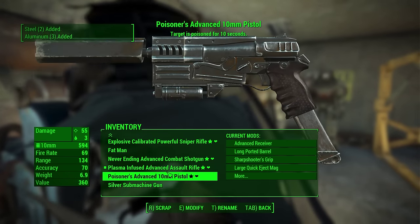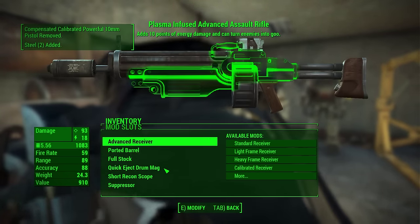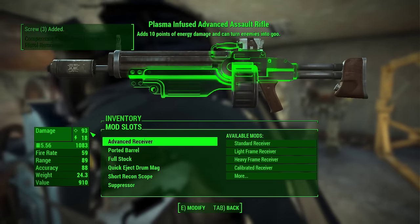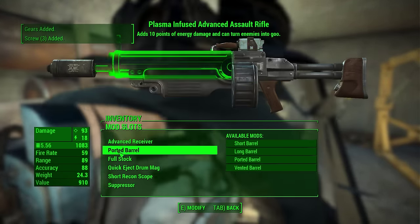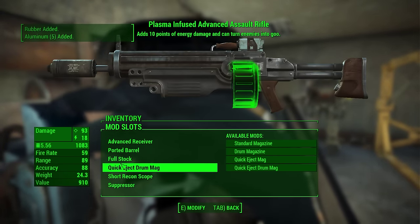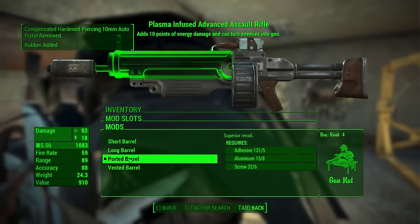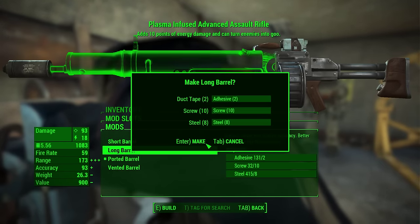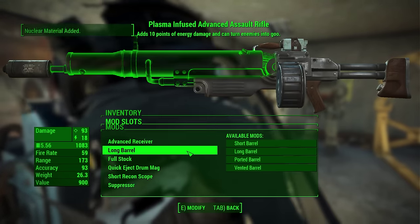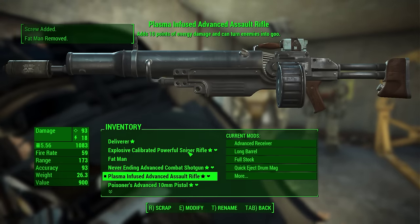I've mainly been working on this plasma-infused Advanced Assault Rifle. We now have an Advanced Receiver, which bumped our damage up from 81 to 93. Put in a Quick Eject Drum Magazine, a Short Recon Scope, and a Suppressor. What we're going to do is switch to a Long Barrel, extending our range from 89 to 173. And that is our fancy new plasma-infused Advanced Assault Rifle.